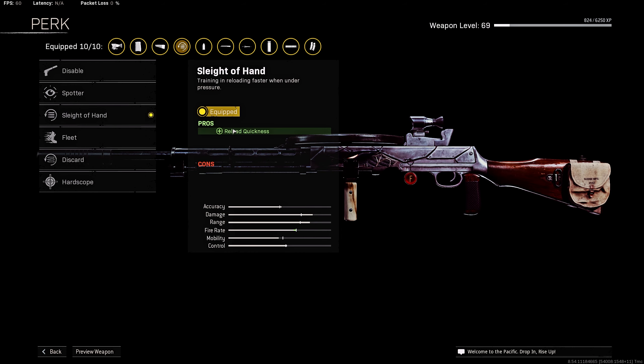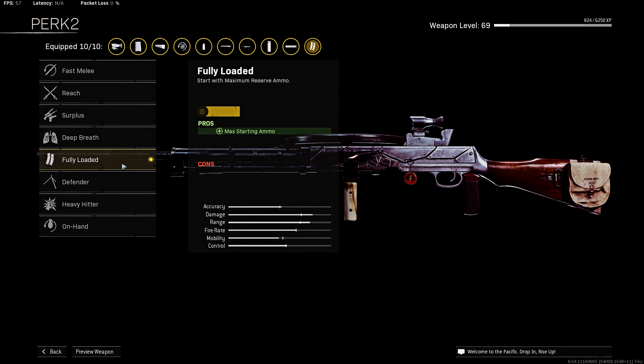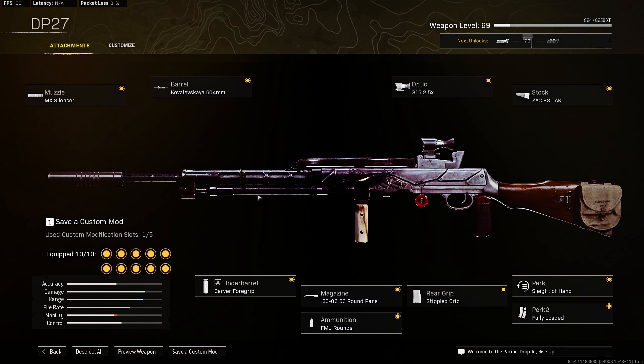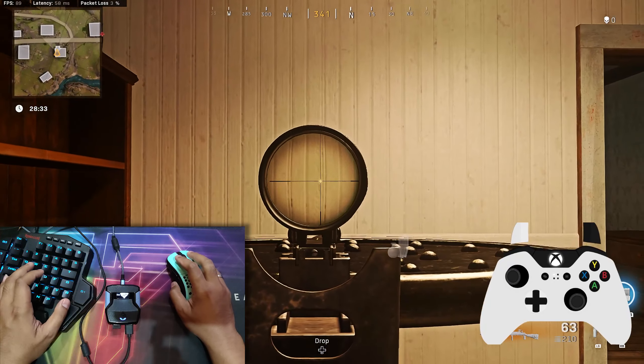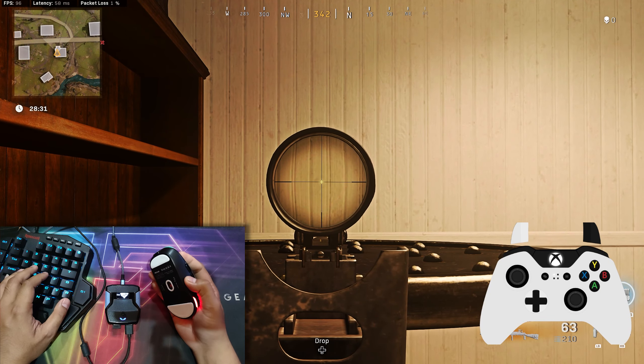Perk 2: Fully Loaded. That's all my attachments. Now let's try this in game. We are now in game — let's first try this without the script.